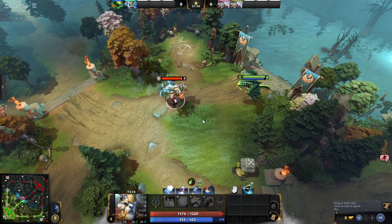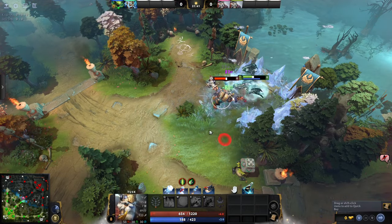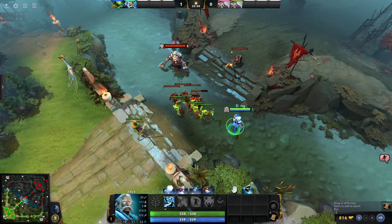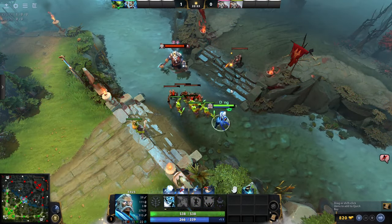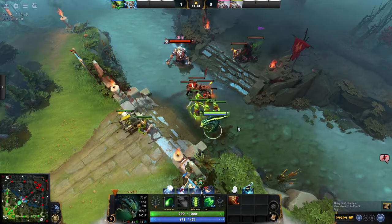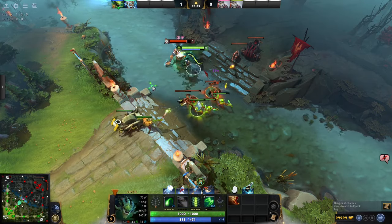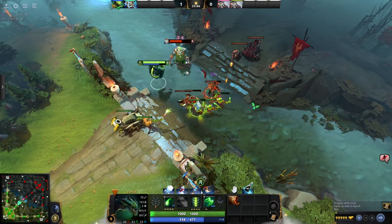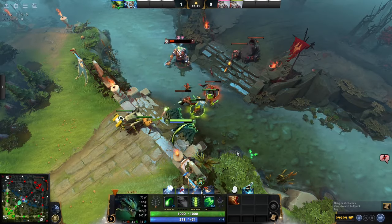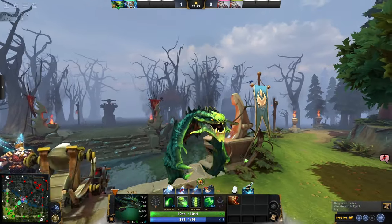Viper is perhaps the most abusive lane bully in the game. Ranged, lots of damage and slow, and a defensive passive lets you win pretty much any trade. Best of all, you get to abuse the creep aggro rules of Dota too. In Dota, doing damage with an ability does not trigger any aggro — only auto attack commands do. So by casting your Q as an attack modifier as a spell, you can effectively auto attack the enemy for free without creeps hitting you back. If he tries to attack back, your creeps will join in the fight. It's borderline unfair how easy it is to win the lane. Viper is strong versus immobile enemies and weak versus long range.